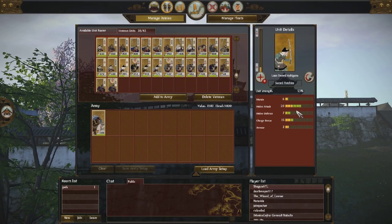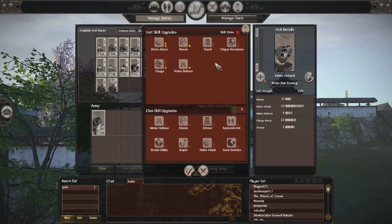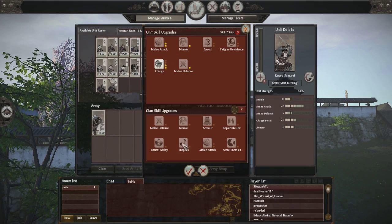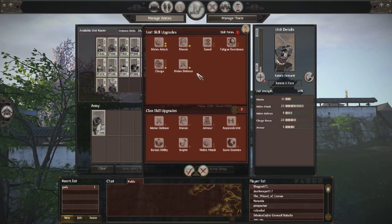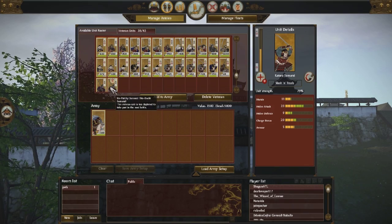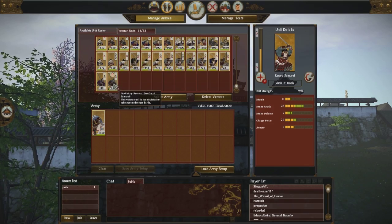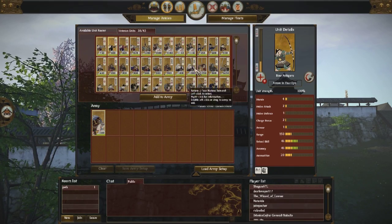For Lone Sword Ashigaru, these guys have huge stats, and part of that is my retainers as well — retainers play a big role. I've upgraded melee defense, melee attack, morale, and I'm just going to keep upgrading the charge. That'll make these guys more devastating. I'll go ahead and upgrade the charge on these guys as well. These upgrades do make units more expensive, so that's the drawback to making your units more and more veteran — eventually they'll get more and more expensive. This unit of ninja is too damaged for me to upgrade, so I can't do that at the moment.